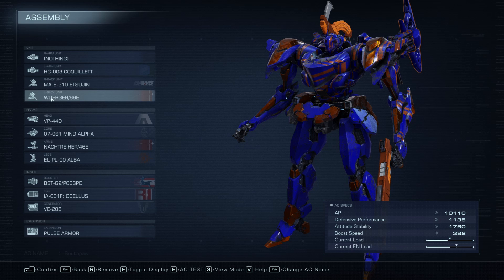As soon as I get two staggers, I switch the Etsujin back into the back slot and bring up the Wurger shotgun. I begin punching the opponent to extend the stagger — I get my three punches in. Usually on about the second punch I'll start charging the Wurger, and it's fully charged by the time I get that third punch in because it's got a really fast charge time. That thing hits for over 1,800 AP damage. So basically I throw three right jabs and then this massive left hook — that's why I call this one Southpaw.